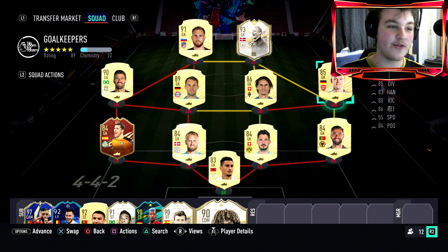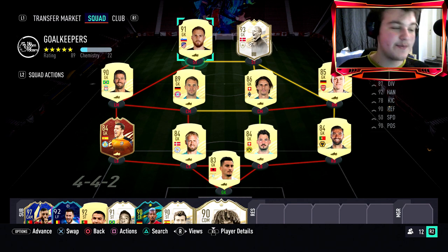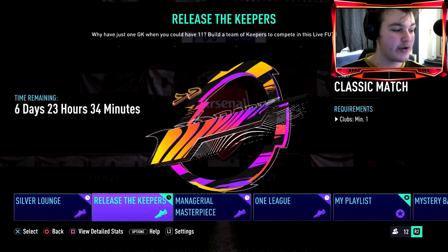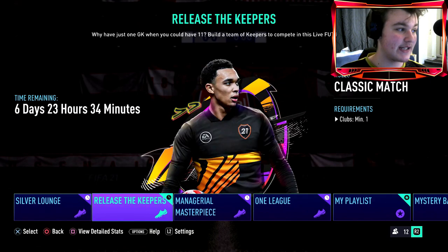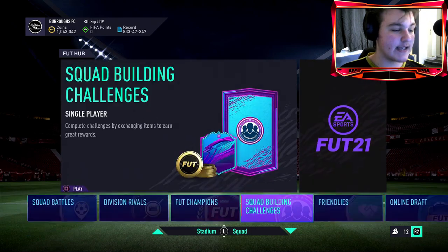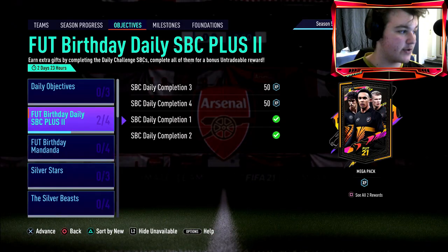It's just going to be a bunch of fun with goalkeepers on the wing. Imagine you've got Oblak running at your defense - it'll be very fun. It's going to be painful but it's going to be fun. Just a quick look at the objectives: 'Release the Keepers' - you need at least one club. You can use a normal team if you'd like, but to actually get Mandanda done you have to use a full squad of goalies.